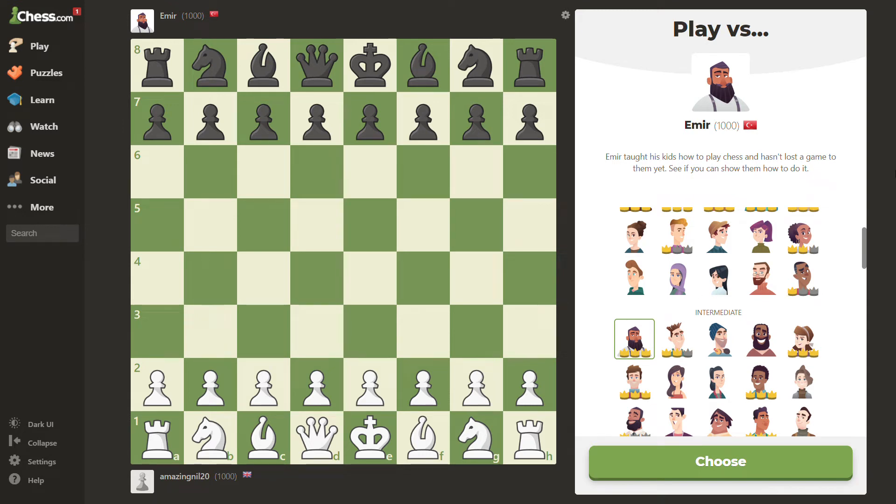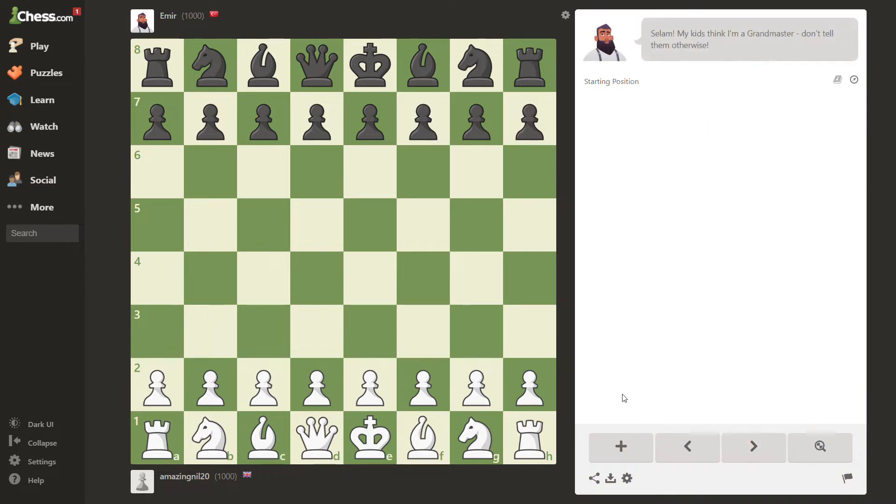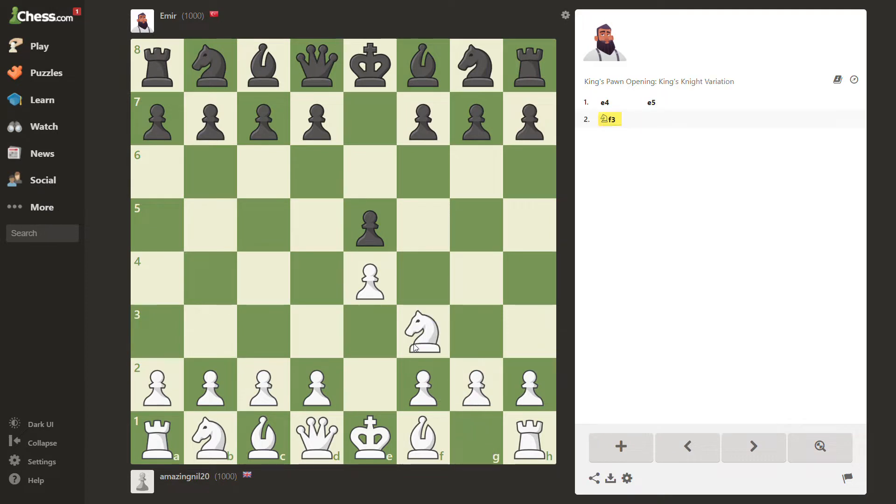Hello everyone, I'm going to play something called Amir. This is a computer game. I'm going to start with e4. My opponent is answering with e4. I may as well attack their pawn with knight to f3. They're protecting their pawn with knight to c6. I'm going to protect my pawn. This is the Four Knights Game.